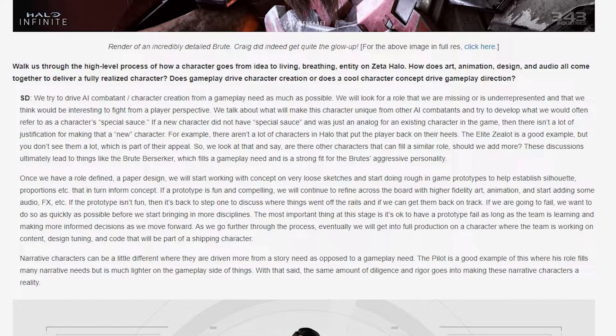Steve gives a comprehensive breakdown of how characters and gameplay are made and how one affects the other. They try to drive AI combatant character creation from a gameplay need as much as possible — looking for a role that is missing or underrepresented. They talk about what will make each character unique and try to develop what they call the character's 'special sauce.' If a new character did not have special sauce and was just an analog for an existing character, there isn't a lot of justification for making it a new character. For example, there aren't many characters in Halo that put the player back on their heels — the Elite Zealot is a good example. These discussions ultimately led to things like the Brute Berserker, which fills a gameplay need and is a strong fit for the Brute's aggressive personality.